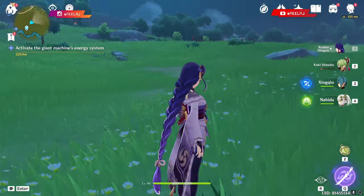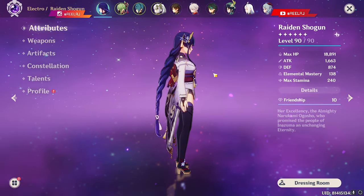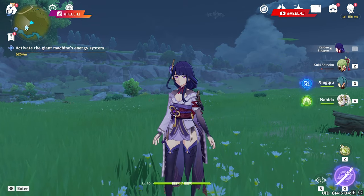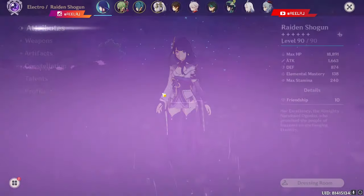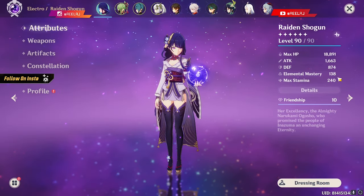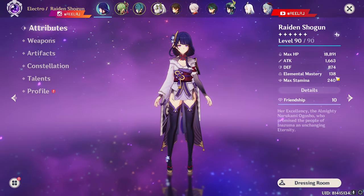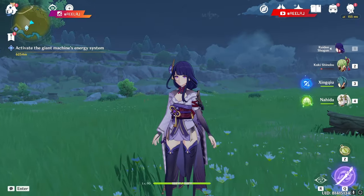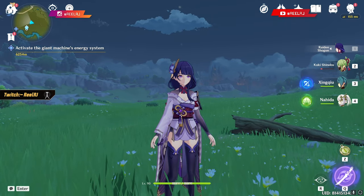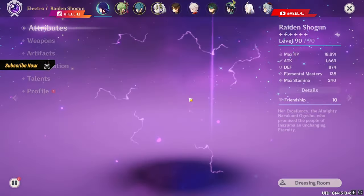Hello guys, welcome to my new Genshin Impact video. In this video we're gonna check Raiden Shogun with the team Kuki Shinobu and Nahida. We're gonna build an Aggravate and Hyperbloom team, and test Baal with the proper Energy Recharge build. Then we'll switch weapons and artifacts to see the full Elemental Mastery build on Raiden Shogun and see which build is better.